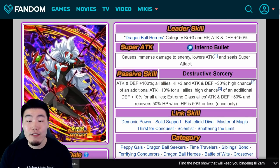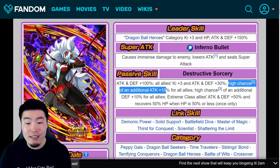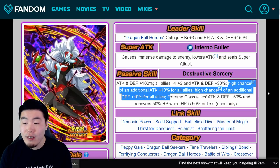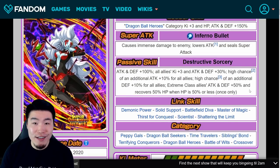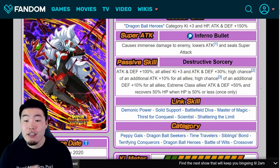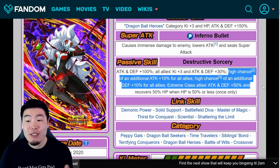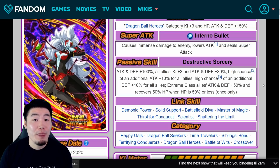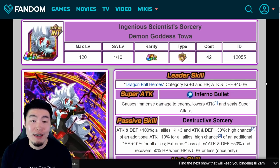Her passive — for a support unit — gives her a very good personal boost of attack and defense plus 100%. She gives all allies Ki plus 3 and attack and defense plus 30%, with a high chance to go up to attack and defense plus 40%. About 50% of the time she's going to be giving all allies Ki plus 3, attack and defense plus 40%. And for that one turn you fall below 50% HP, she heals you for 50% and gives extreme class units an additional attack and defense plus 50%. On that turn, she's giving your extreme class units up to Ki plus 3 and attack and defense plus 90%, or at minimum plus 80%. In my opinion, Toa is one of the best support units in the entire game.